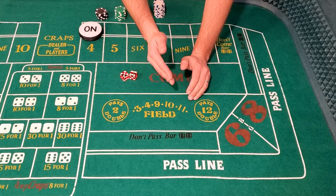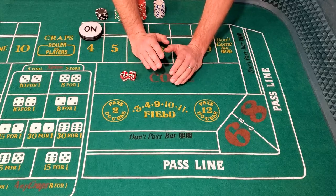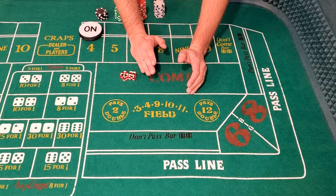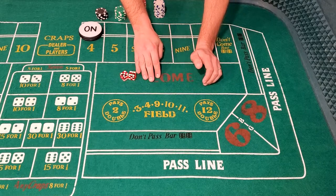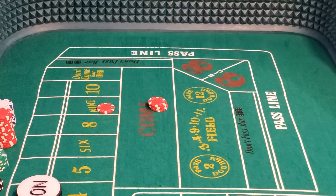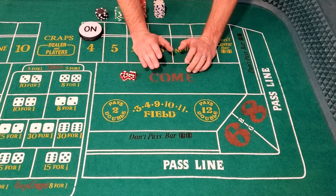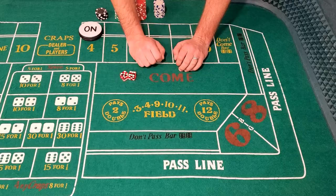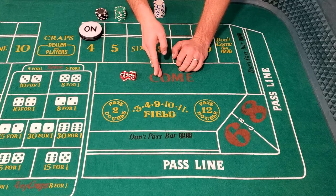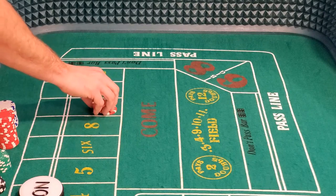Just like the passline, you can bet odds on your come bet after it's moved to a box number. The same rules apply for betting odds on a come bet as they do on the passline. The only difference is, instead of placing your own odds behind your come bet, you would lay your bet down in the area marked 'come' and tell the dealer 'odds for my come bet.' The dealer would then move your odds bet on your come bet with the checks offset to show that it's for odds. Just as with the passline, the come bet is a contract bet, therefore it's locked in once it's in a box number. But just like an odds bet for the passline, the odds bets for the come bet can be altered, taken down, or whatever you'd like, just by telling the dealer that you'd like to change or take down your odds.